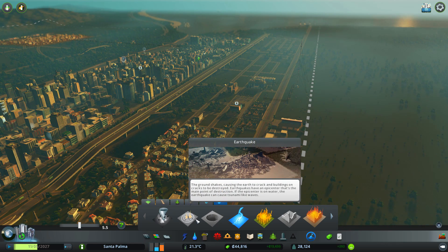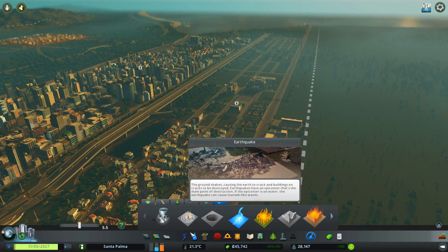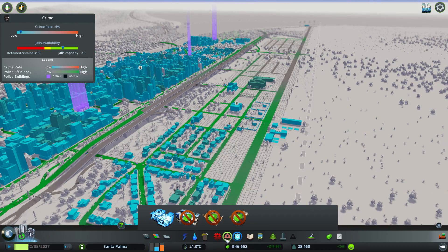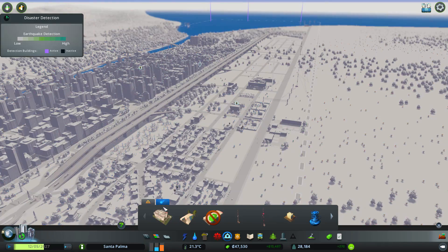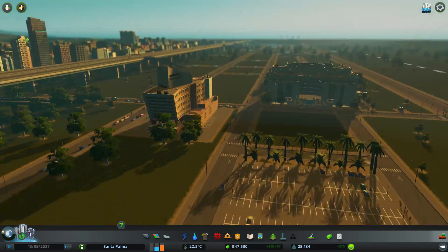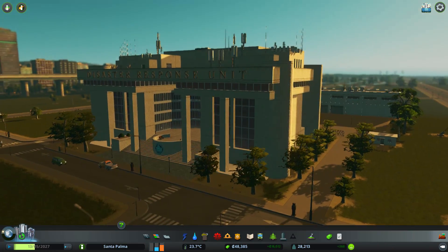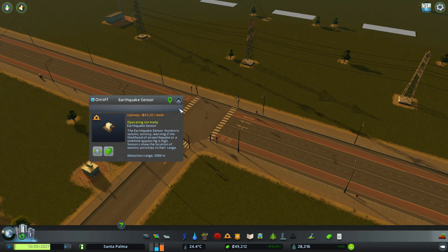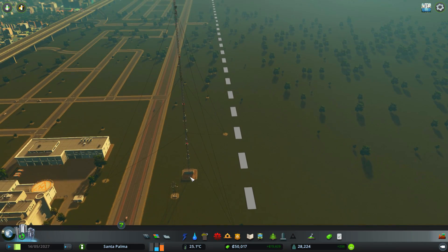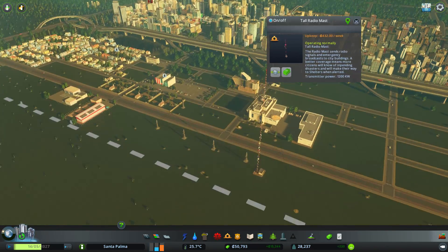I'm not necessarily going to do these in order, but I might do the earthquake today, which I think might be fun. There are also buildings that come with this. If we go into the fire tab, there's a disaster tab next to it. There's a disaster response unit right down here, which is a pretty big building. There's also an earthquake sensor, which is going to be good because we're going to need one. There's also this huge tall radio mast which can actually alert everybody.